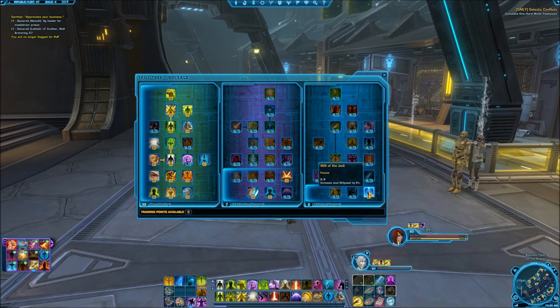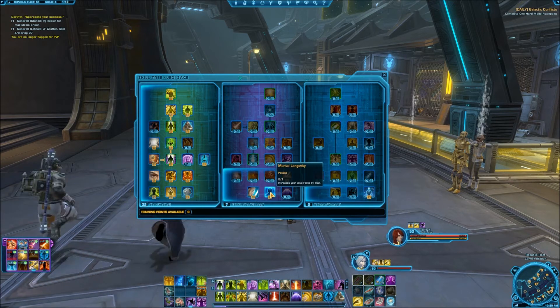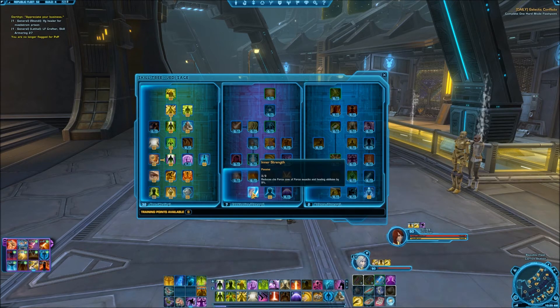I put points over here — these two to increase total Willpower and Mental Longevity to increase my total Force. And Inner Strength. Those are the only ones I use over here. But as far as everything else, it all goes into the seer tree.